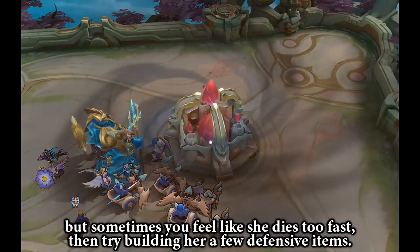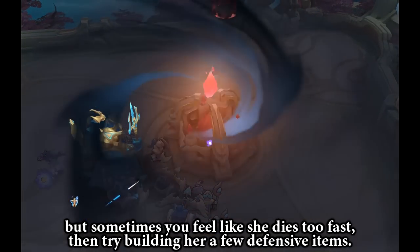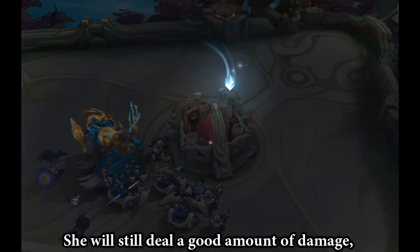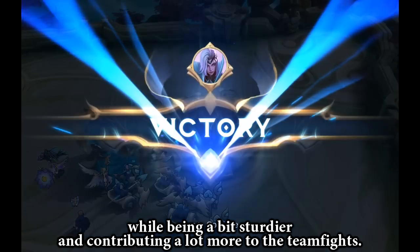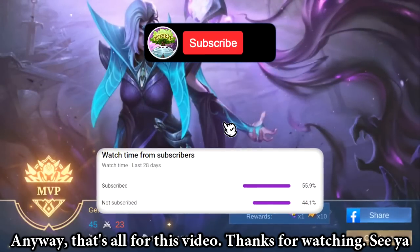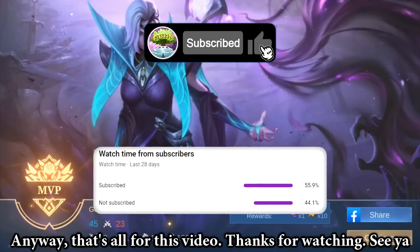If you like playing Valentina but sometimes feel like she dies too fast, then try building her a few defensive items. She will still deal a good amount of damage while being a bit sturdier and contributing a lot more to team fights. Anyway, that's all for this video. Thanks for watching. See ya!